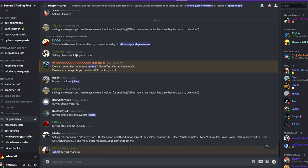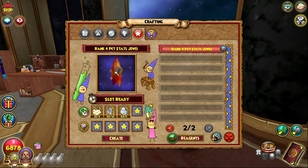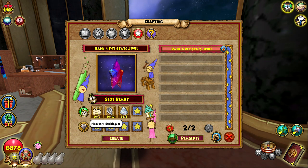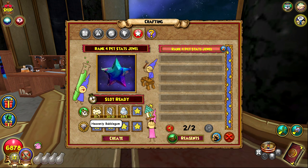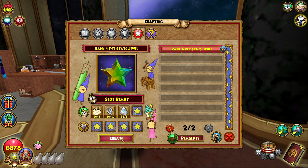If you post asking to buy titanium in the trading Discord, you can get it pretty easily. You'll need empowers to buy, so you may need to farm gold. I bought around 17 titanium, bringing me up to 20. I paid three empowers each, which is reasonable since the price sheet says two to five. I also got more heavenly bubble gums from the vendor in Marleybone - I thought it was Wisteria but I was wrong. Now I have exactly two chances to craft Mighty.